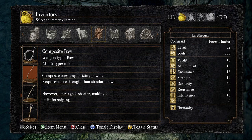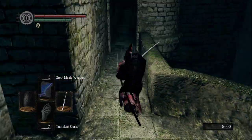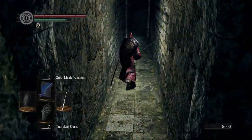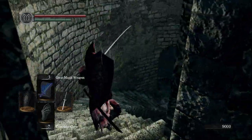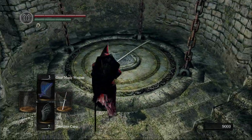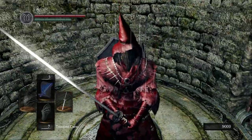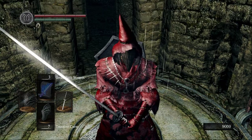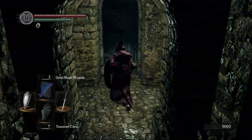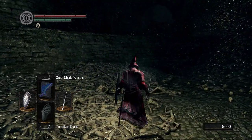The Composite Bow emphasizes power — it's one of the best bows for sure. When I do any type of bow build, I certainly use that. Alright, let's go meet the dark wraiths in the bottom of New Londo.